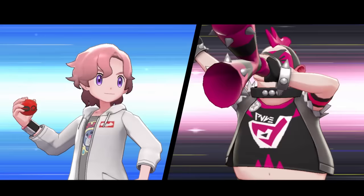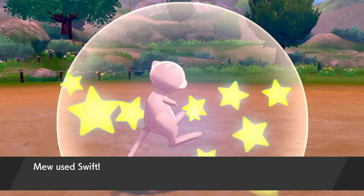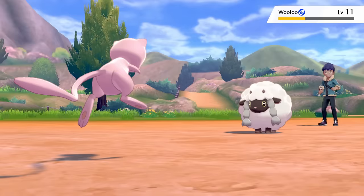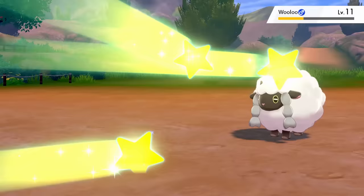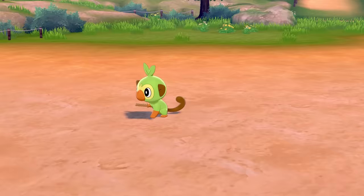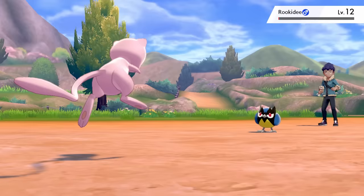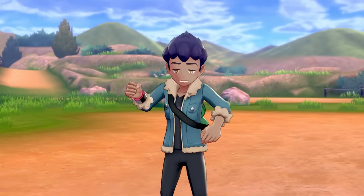I whooped some Team Yell grunts in the hotel lobby and now it's time to take on Hop in a second battle. I still don't have a Psychic-type STAB move here, so I start off with two Swifts to take out the Wooloo. Rookidee is no trouble either — three more Swifts take it out, and the final two Swifts win the battle against Hop pretty swiftly.